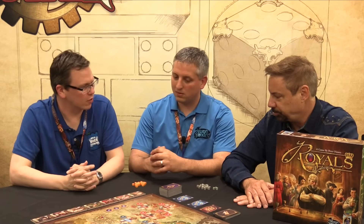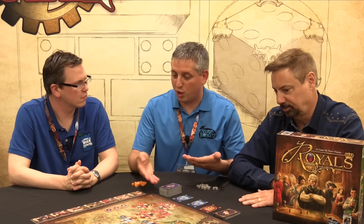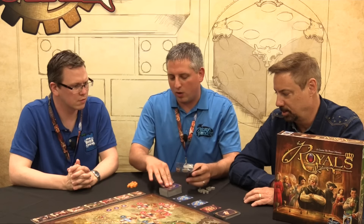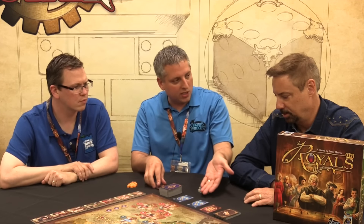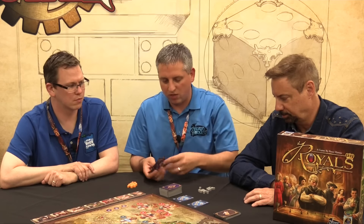So what's the basic mechanism? What does a turn look like? I'm just going to run through a simple turn, explaining different things. Saying I had a few cards in my hand already from a previous turn, I could look at this and draw three cards — one and two others.